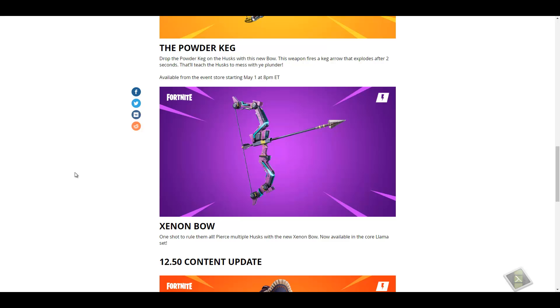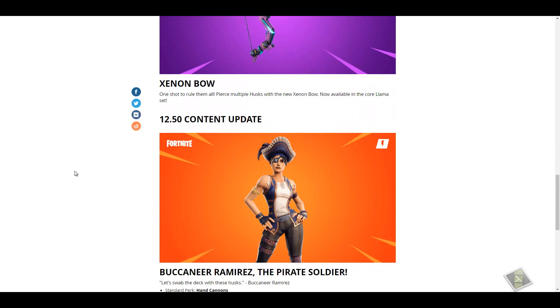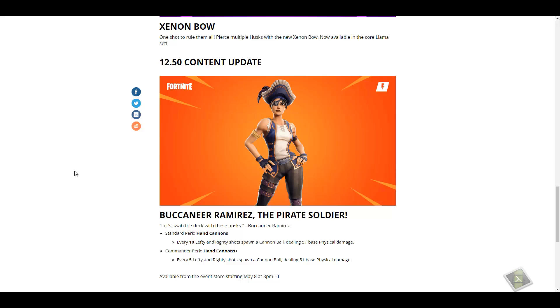Up next we have yet another bow: the Xeon Bow — 'one shot to rule them all.' Pierce multiple husks with this new bow, now available in the core llama set. I'll definitely be getting my hands on this bow simply for testing purposes.